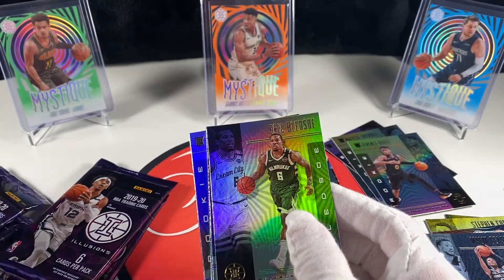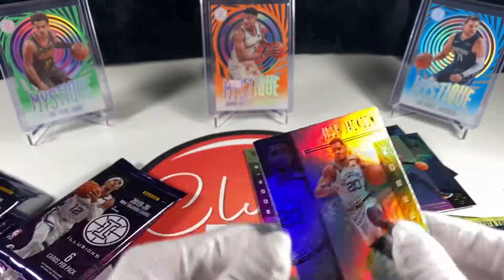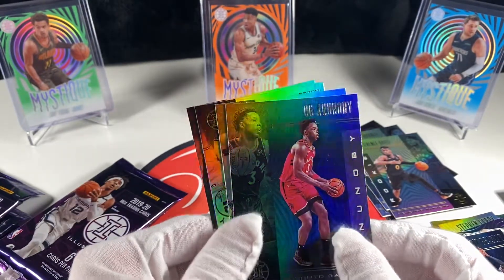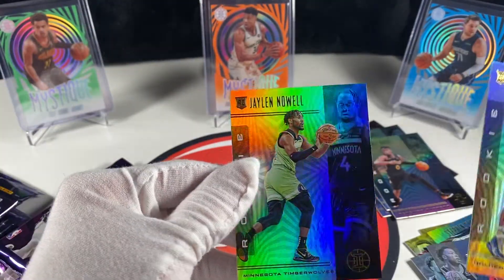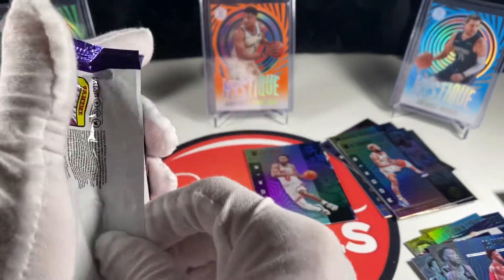Still got a ways to go - we got five packs, we're about halfway done. Eric Bledsoe, Josh Jackson. We got another Sapphire of OG, Kevon Looney, Kai Bowman rookie, and Jalen Noel rookie. So far, very brutal.